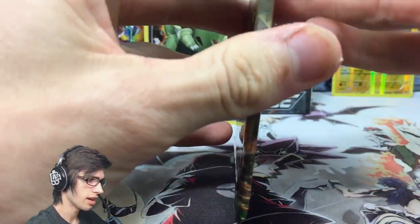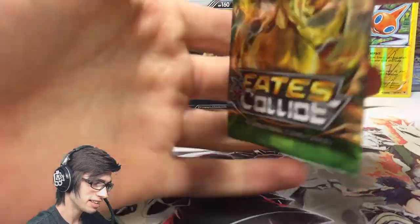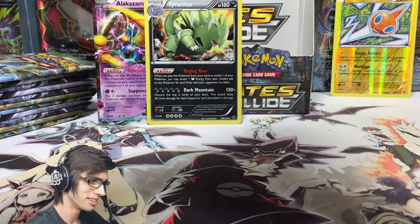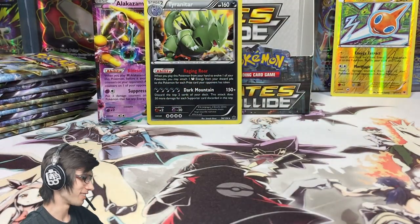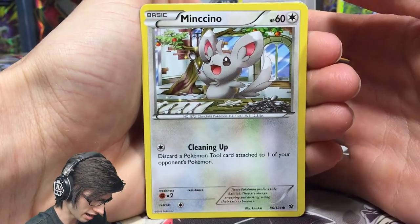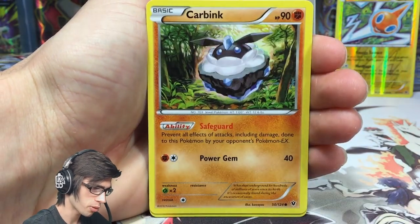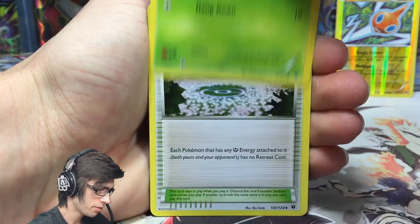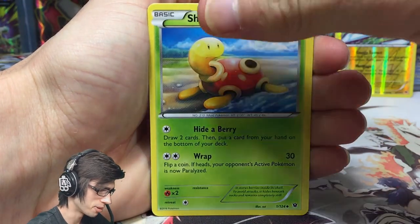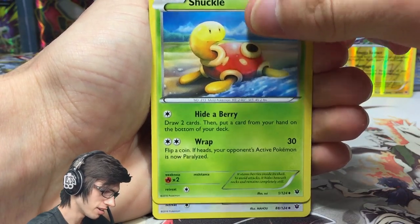We've got a Delphox Break pack art. A lot of cards in this set just look really nice — the Delphox Break definitely made me blink when I first saw it. Let's keep going. I wonder what our first Break will be from the box, or if the pull ratios for Breaks are as good as they were in Breakpoint. That's another Carbink — they are a common so they should be easy to pull.